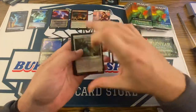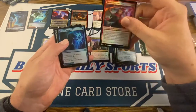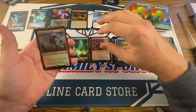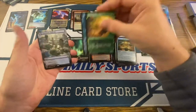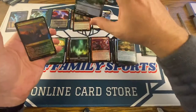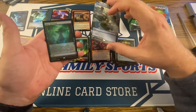Second pack. Rapid Pikes. Legion Angel. There's a Shutter School Charger. And look at that — Clearwater Pathway. And then there's a Brushfire Elemental. Oh, and there it is — Misty Rainforest. Look at that. Beautiful.